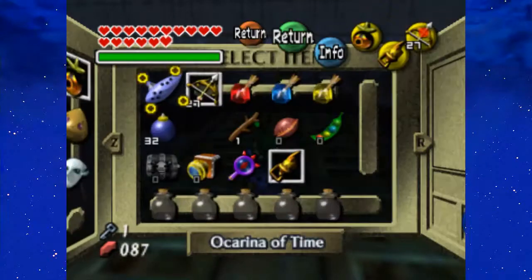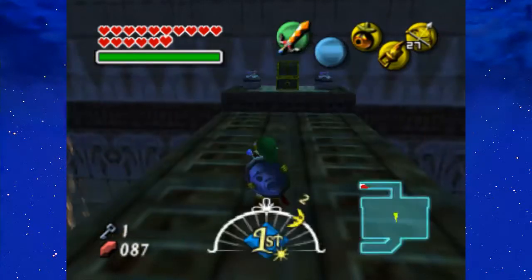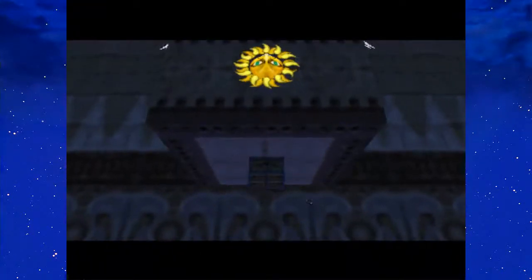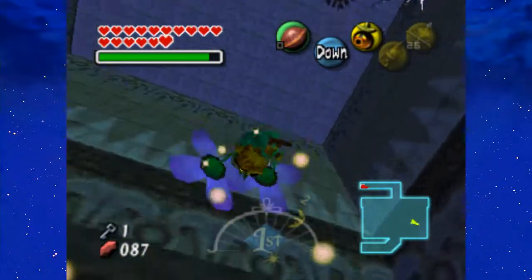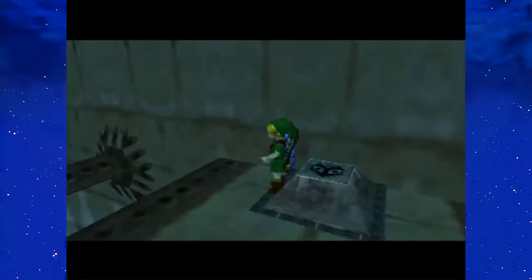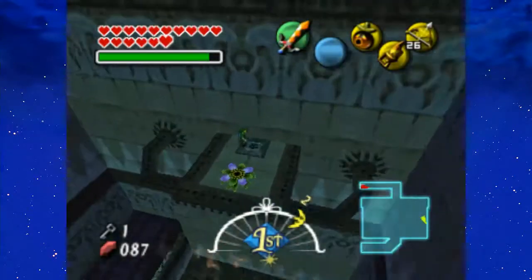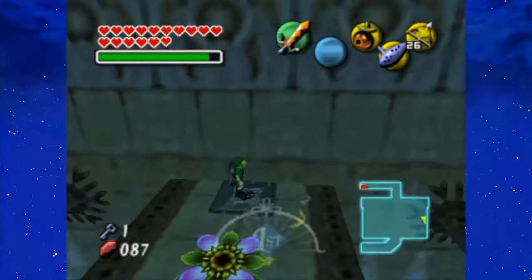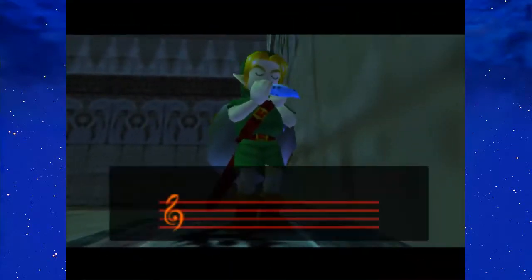Anyways, open up the chest to get a key. Shoot that sun switch, and a chest appears that is unfortunately right side up. So in order to get the rest of the items in this dungeon, you're gonna have to flip that temple right back up again — once again inverting gravity.